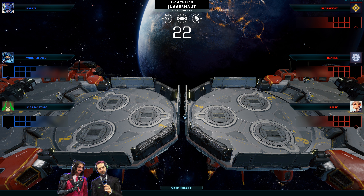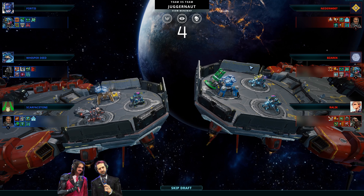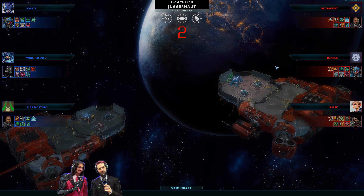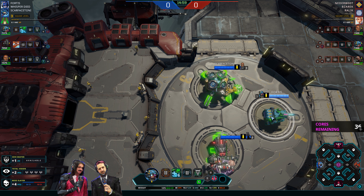We've got some players here that we don't recognize except Rolick on the red team. We've got Rolick, Bizaric, and Nederwoot as the red team. On the blue side we've got Fortis, Whisperdyed, and Scarface Tony. Fortis is coming in with a standard widget, standard Plutus for Whisperdyed, and Scarface Tony is bringing Palm Rockets, Crumple Panels, and Dino Vortex — which I like because you can suck them in, and if they try to escape you, you bring them back in with that Palm Rocket.